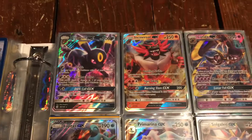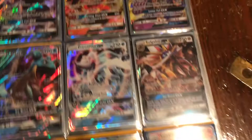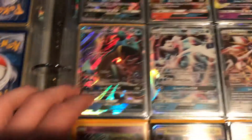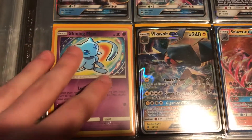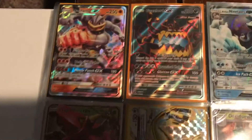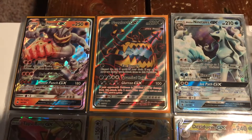First up we've got Umbreon, Incineroar, Lunala, Solgaleo, Primarina. I really like this Lapras art — I think it's pretty cool. We are featuring a Shining Mew, my first Shining card. We've also got Vikavolt and Salazzle, Machamp, and a Guzzlord GX that I actually got on Cyber Monday — it's a full art, which is awesome.